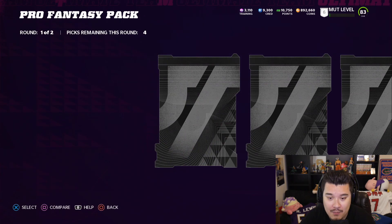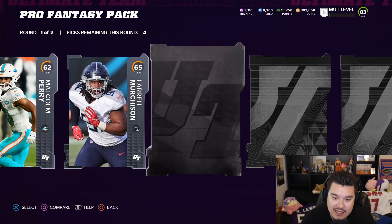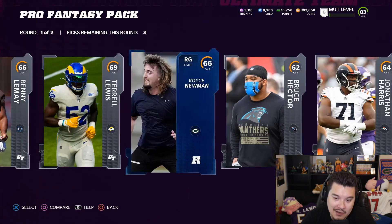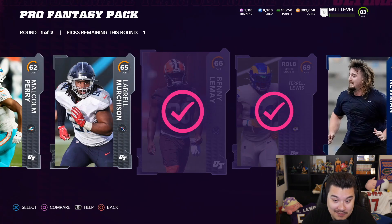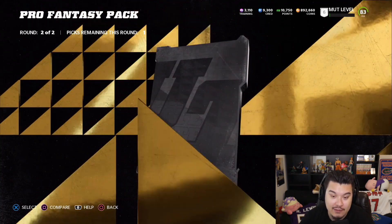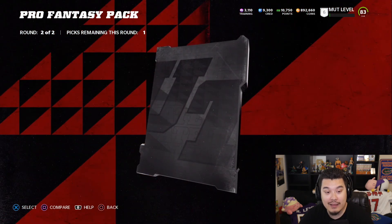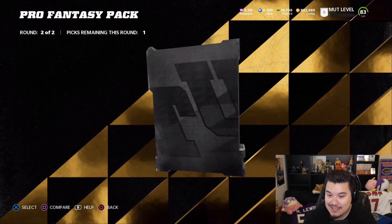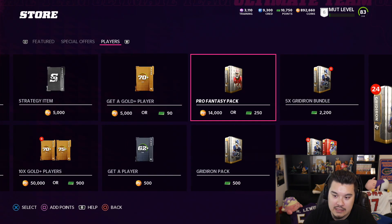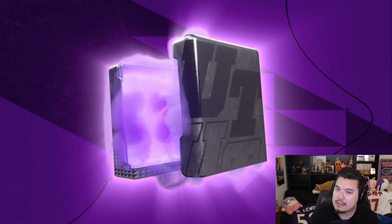So far not looking good for these pro fantasy packs. If we get one big pull it kind of evens things out, but so far I would not recommend opening these. Honestly, I don't really recommend opening any packs — gridirons maybe, just at the beginning of the year because everything has some value. But only getting to pick one gold here. Finally we get an elite though — Bryce Callahan! Actually I think getting an elite pull makes us even here.